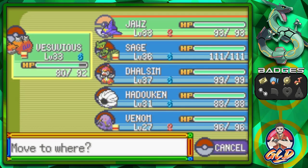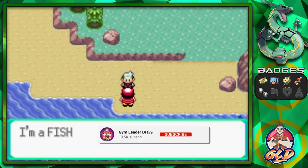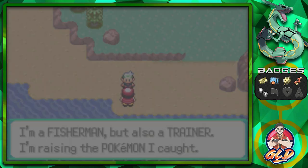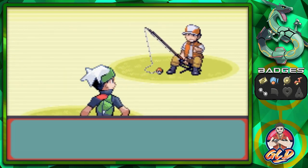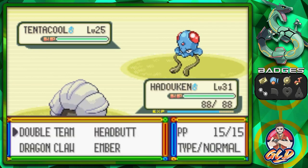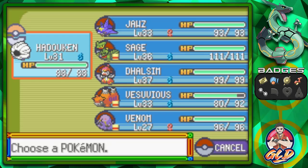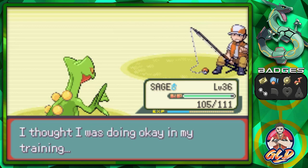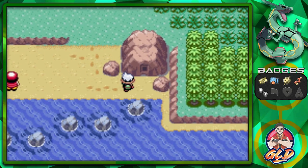Bring it on — I'm a fisherman, but I'm also a trainer. Here we go taking on Fisherman Barney — not the dinosaur — and he's coming out with a Tentacool. Let's speed this up — Dragon Claw, yes. We were confused but it doesn't matter because we won. Leaf Blade for the next Pokemon and just like that, we win. Speed battling — it's always awesome.